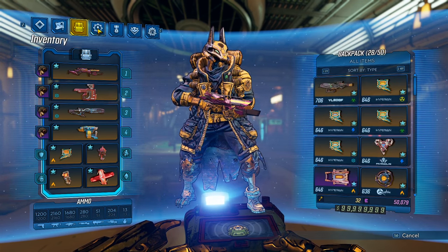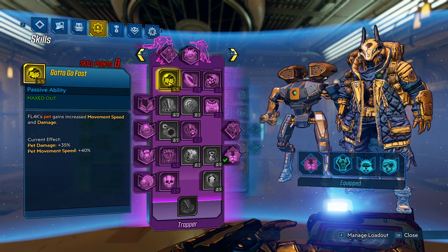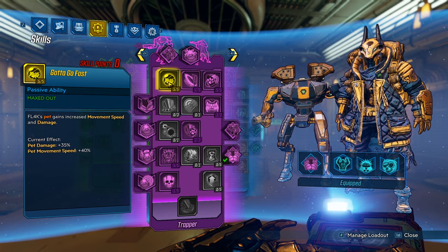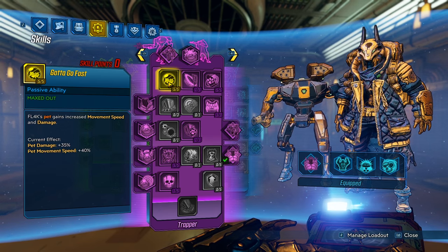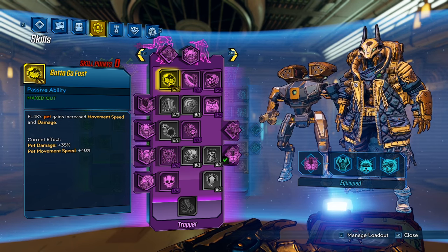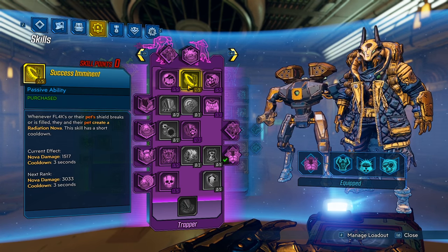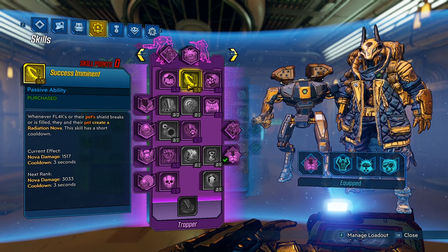Alright, that's it for all the gear, so let's go ahead and go over the skill tree. Starting off, purple tree — we have gotta go fast, which will give your pet bonus damage and movement speed. Your pet's still going to be pretty slow, so once you clear one mobbing area and move on to the second, your pet's going to be pretty far behind. That is why Gamma Burst is going to be so good for this build, because you can control where you put your pet. Next up, Success Eminent — we only did one point here to move down the tree because all of the other grayed-out skills don't matter at all.